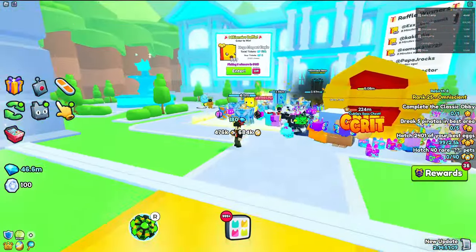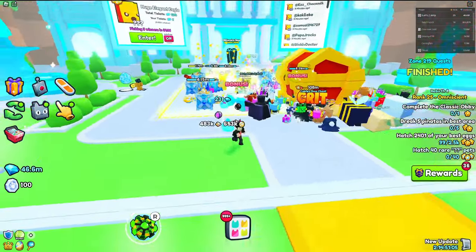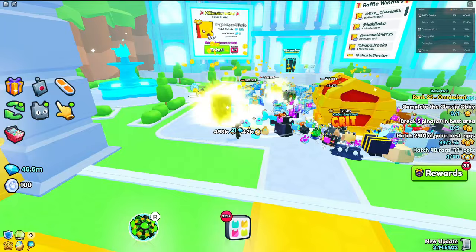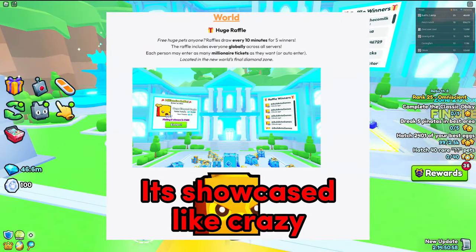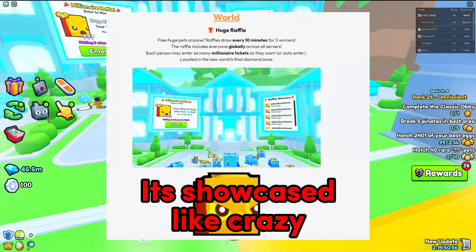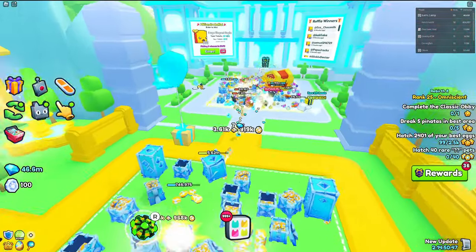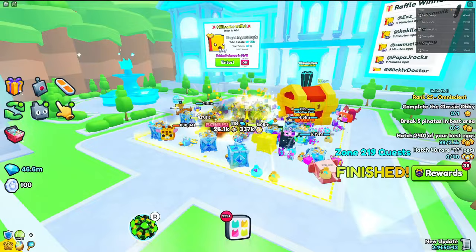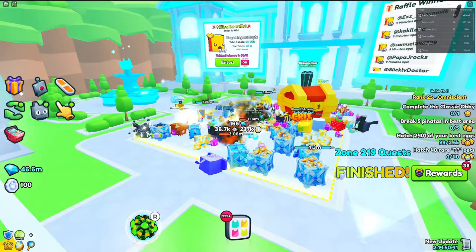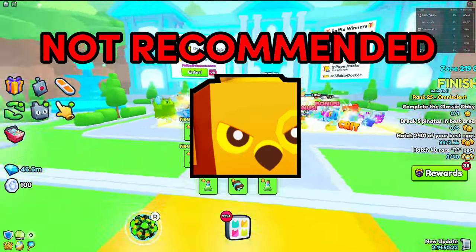I just wanted to touch on this quickly because this thing is so garbage. Pet Simulator 99 really needs to step up their creativity, because this right here isn't cutting it. If the Millionaire Raffle had been a small part of a huge update it wouldn't matter, but this raffle feels like it makes up like 15 to 20% of the entire new update, and the old areas are really pointless. So I definitely do not recommend going for the Huge Elegant Eagle, because that thing is quite literally impossible.